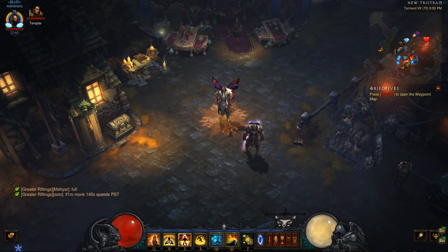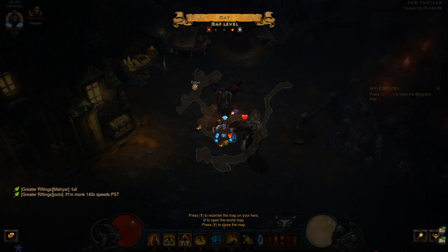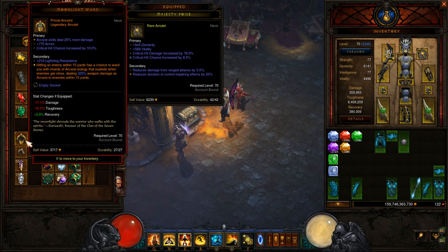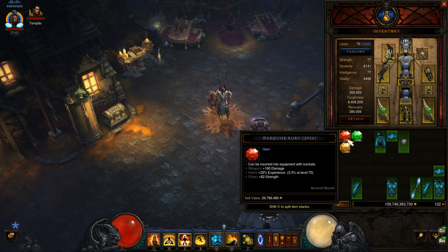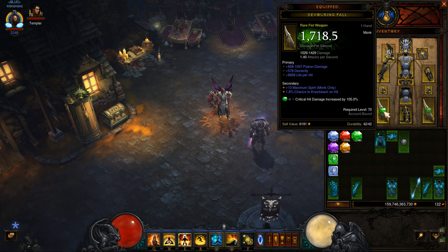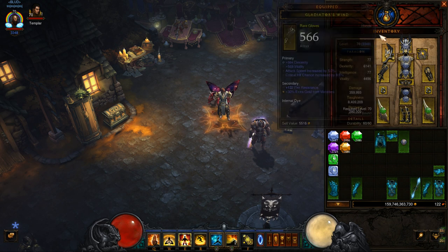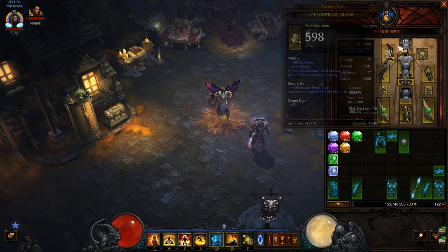As you're leveling up, make sure to check the fence vendors in every town — they're going to have rings and amulets, check back around level 10. Also save low level legendaries for cubing — if you get a level 63 or level 14 item you can cube them and get their full power later. While leveling, focus on red gems since they give you plus damage. You don't have enough crit to take advantage of crit damage, so the weapon damage boost — 160 for a marquee gem — is better. Put red gems in your weapons and helmet for a 33% XP boost.